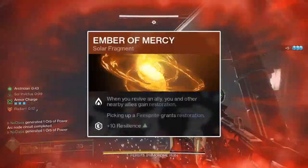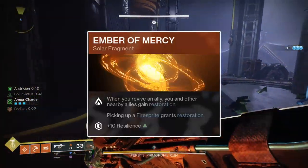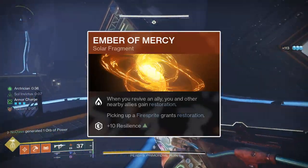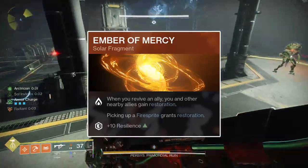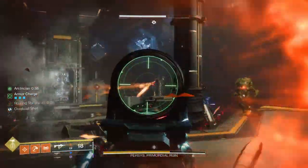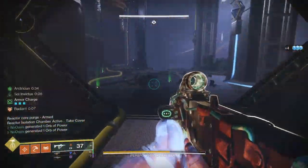Onto the Fragments — first, Ember of Mercy. Ember of Mercy grants you and nearby allies Restoration x1 for 5 seconds upon reviving a teammate, which can be invaluable when reviving someone in a bad position. Additionally, upon collecting a Fire Sprite, in addition to the 12.5% grenade energy granted by the sprite itself, you will be granted Restoration x1 for 2 seconds. Lastly, Ember of Mercy increases your Resilience stat by 10 points, letting you focus more into other stats of your choosing.